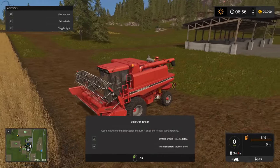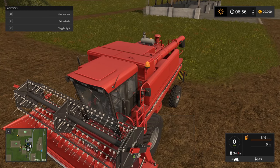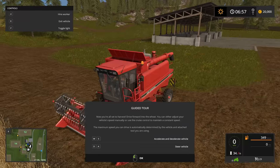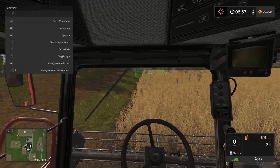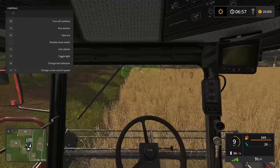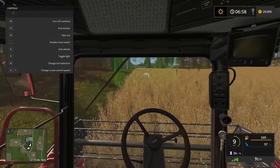Press Q to bring the header up, then press X to unfold the harvester — watch the top as it opens up. Then press B to start the harvester. Now it says WASD or controller — we're going to drive forward towards the question mark and it'll hopefully tell us what to do next.